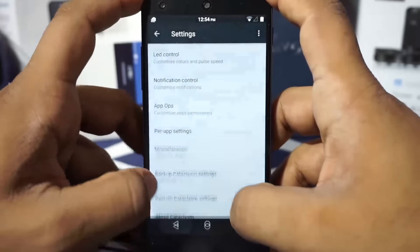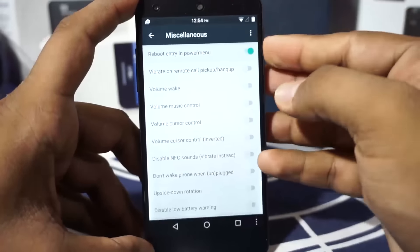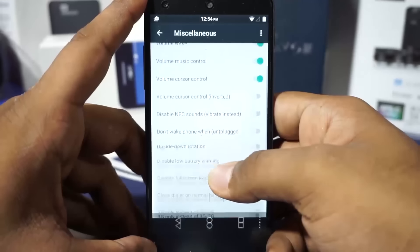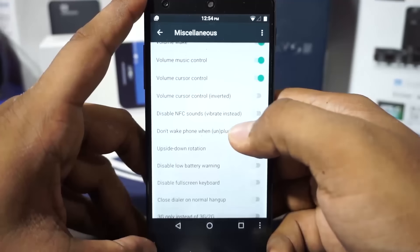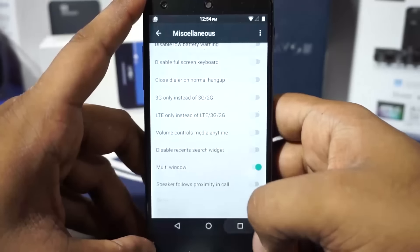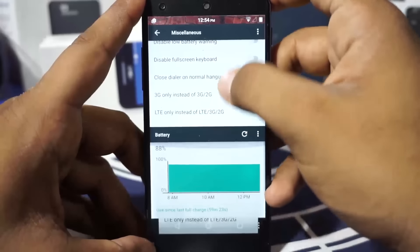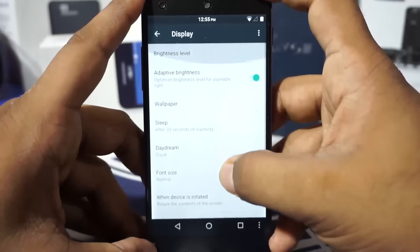In the miscellaneous settings, there is a reboot entry in the power menu — without it the only option is power off. Volume controls include music control via volume keys, and cursor control can be inverted. Upside-down rotation, NFC sound — all of that can be enabled. There is even a multi-window option that gives you a multi-window style experience.